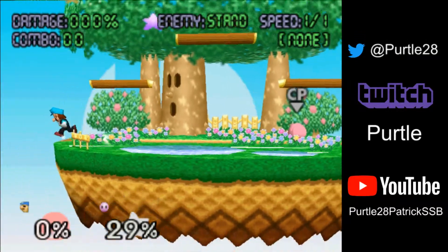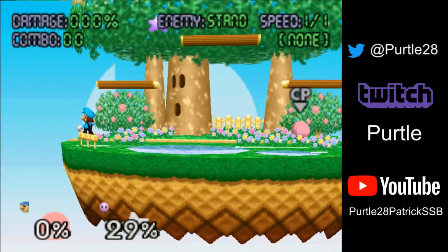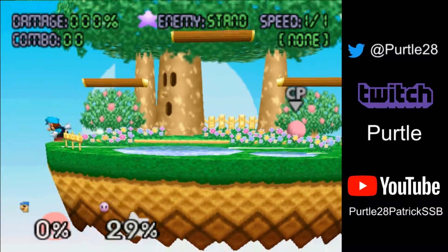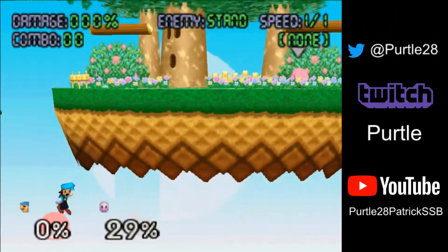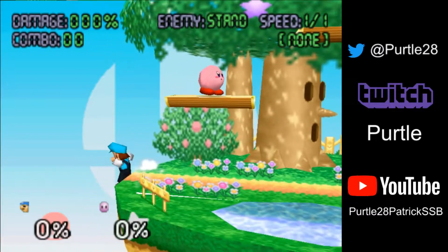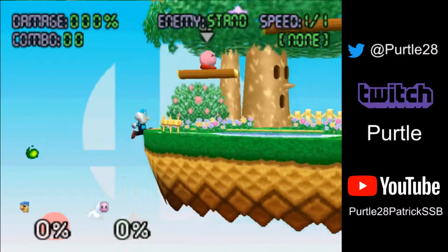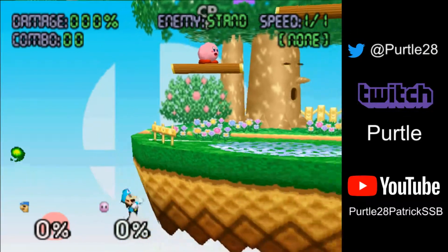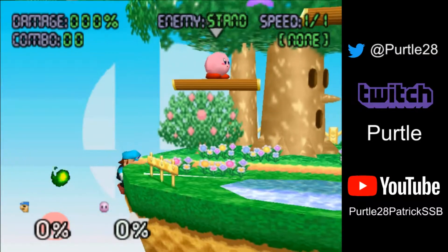One is just this runoff throw — that one goes pretty far deep, not usually that often useful. But you can do one that's a little more useful, which is that angle right there — goes a little more horizontal but still downwards. And then you have another angle that's more horizontal than that, and the other trick with that one is that you can do it from the edge and re-grab, which can be nice. This angle can be pretty annoying for characters recovering lower.